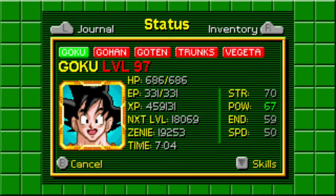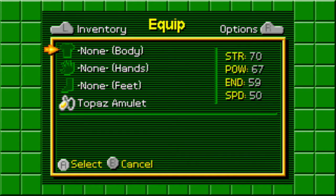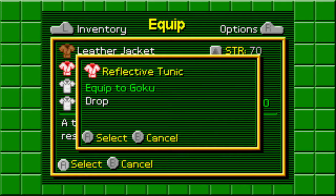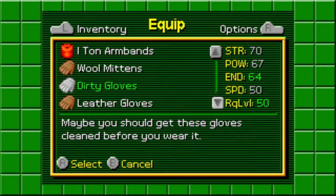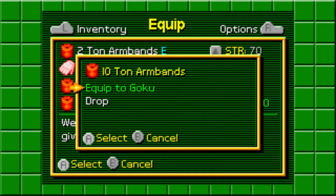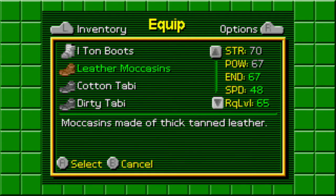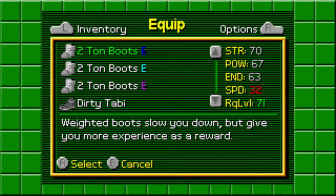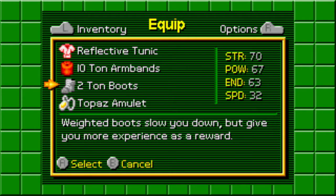Now we have to go meet Majin Buu, from one of my favorite scenes from Dragon Ball Z — Goku turns Super Saiyan 3. That was pretty cool. I remember watching that for the first time on Toonami, it was like 2003 I think, and that scene was just crazy and cool. Super Saiyan 3 is a pretty cool transformation.